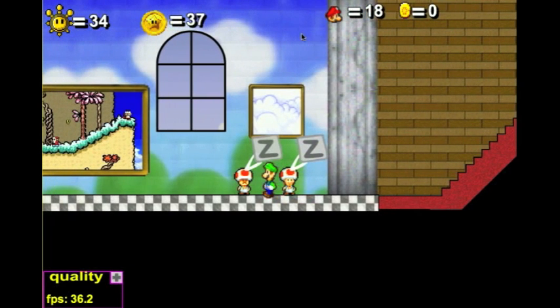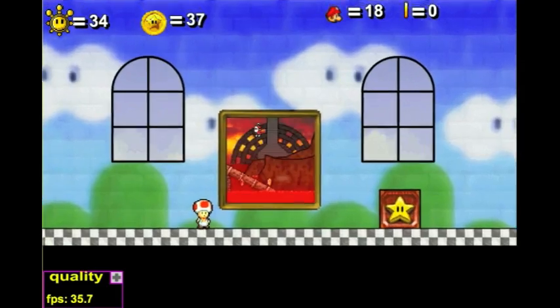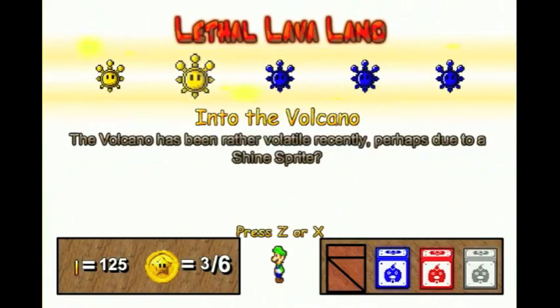Hey guys, it's VMK89. Today we're starting as Luigi and we're going into the lava land. Last episode we went into the volcano and got our first two shines.